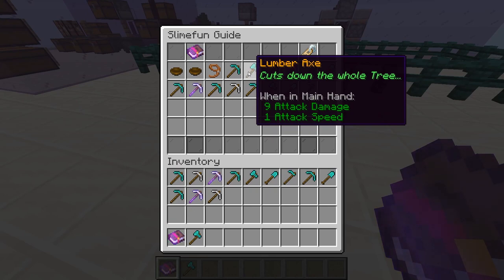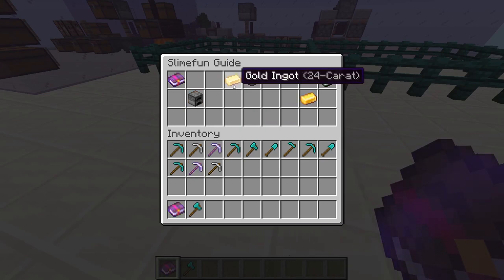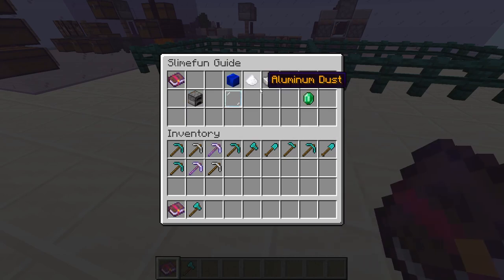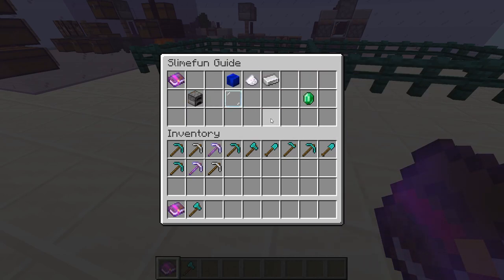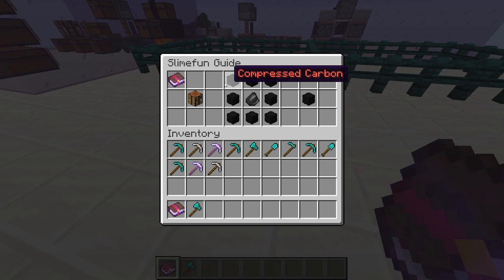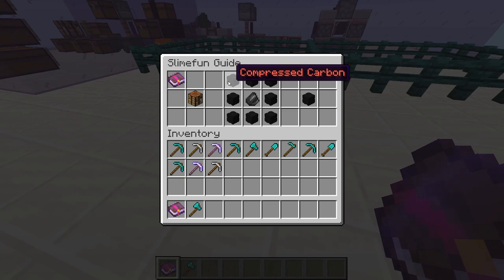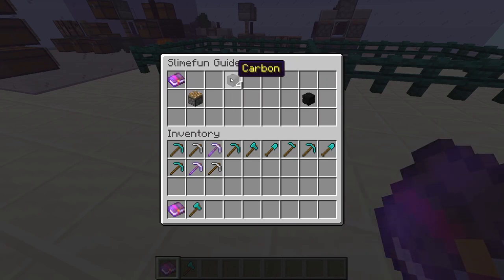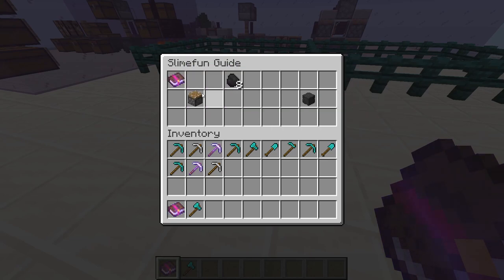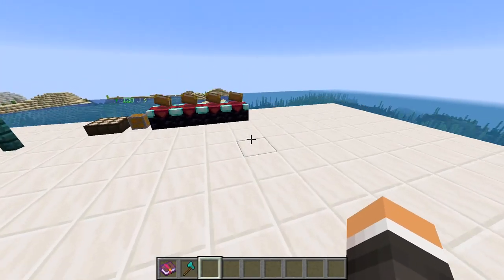Our next item is our lumber axe. Now this advertises that it cuts down the whole tree. It's actually quite easy to make, just requiring two 24-karat gold and two iron dust to make gilded iron, a synthetic emerald which doesn't require any really important materials, and two synthetic diamonds which are just composed of a bunch of coal. A synthetic diamond is composed of a carbon chunk, which is composed of eight compressed carbon, which is composed of four carbon, which is composed of eight coal — meaning it takes four stacks of coal to make one synthetic diamond. So in total you're going to need about eight stacks of coal for your lumber axe, but it is definitely worth it.